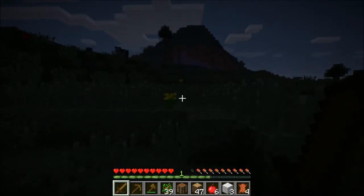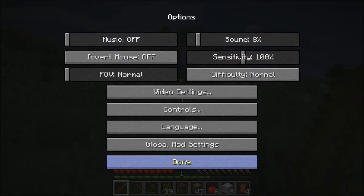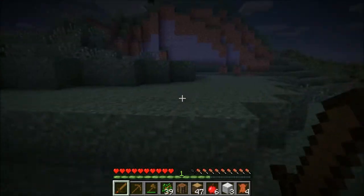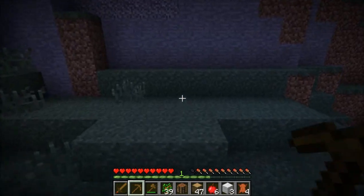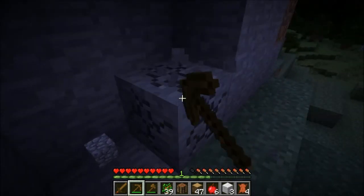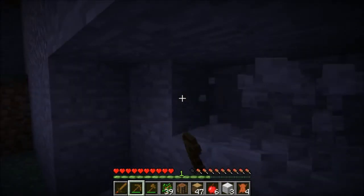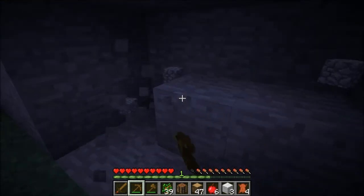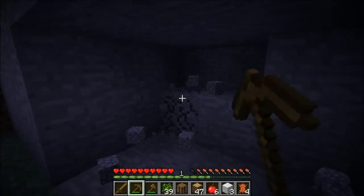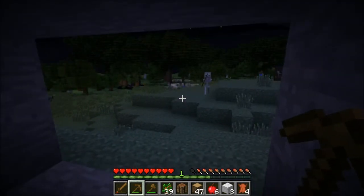We've got apples which is really good. I'm going to turn up my brightness all the way up so you guys can see really well. One of the things I liked about being here was that we have a really nice spot to make a first little home — we can just dig right into this mountain and not worry too much about anything. We just need to get a safe place to spend the night and a place to start mining from. This is exactly what I would have picked if I could have picked it.